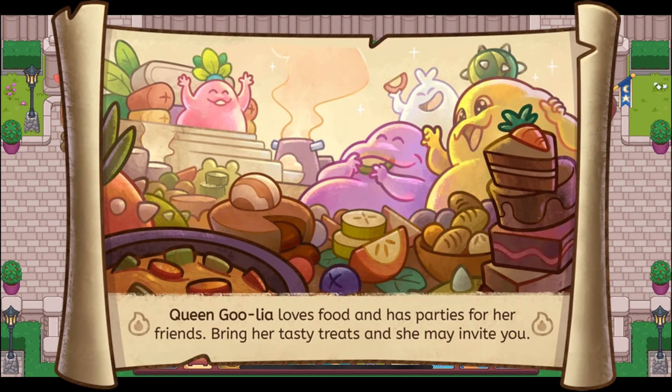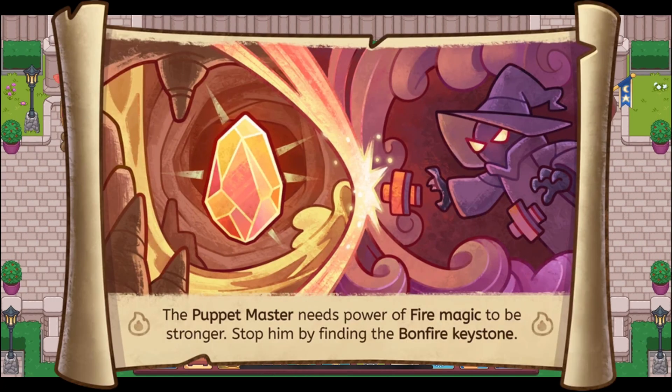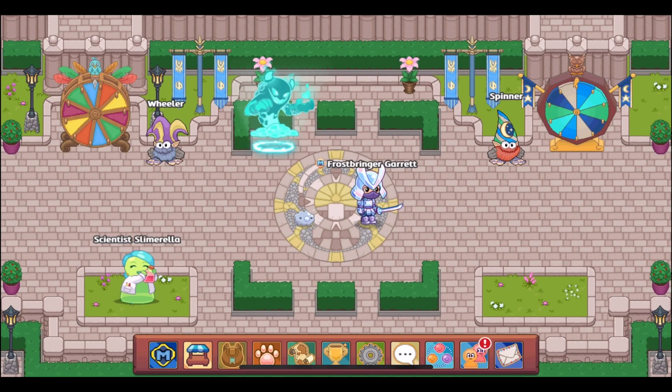The second Bonfire Spire image shows Queen Ghoulia and her slime friends feasting on a bunch of food. The text says: "Queen Ghoulia loves food and has parties for her friends — bring her tasty treats and she may invite you." That is not exactly the impression we get of Queen Ghoulia while doing the quests in Bonfire Spire, but maybe that will change with the new quests. The final image shows the Puppet Master reaching out to take the Bonfire gem. The text says: "The Puppet Master needs the power of fire magic to be stronger — stop him by finding the Bonfire keystone."